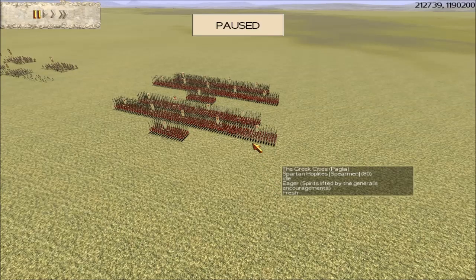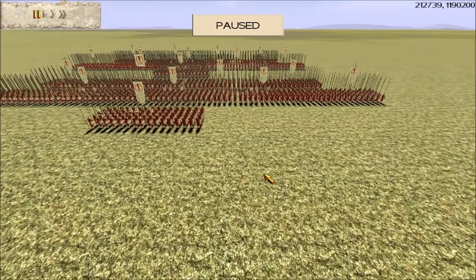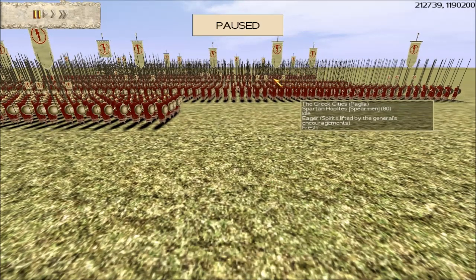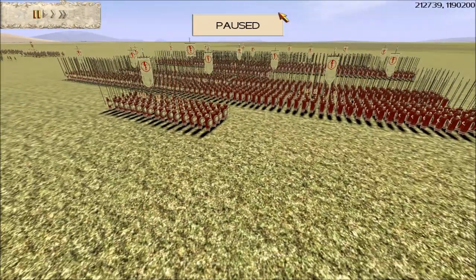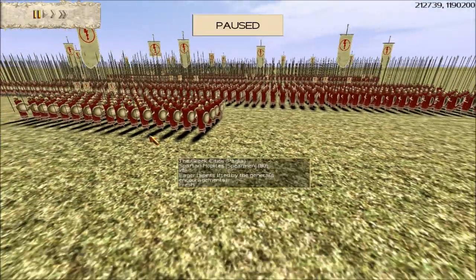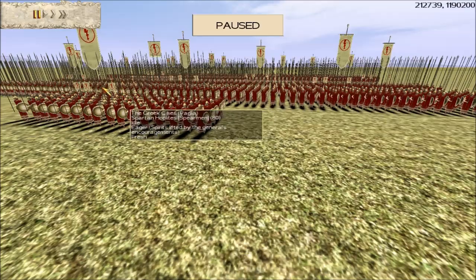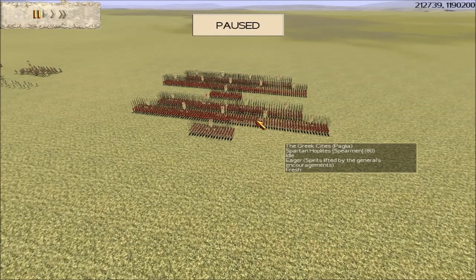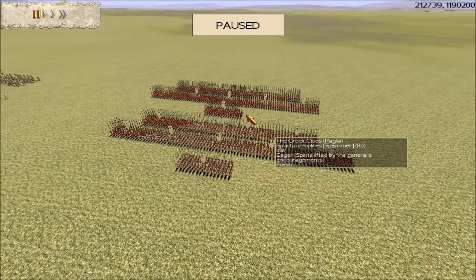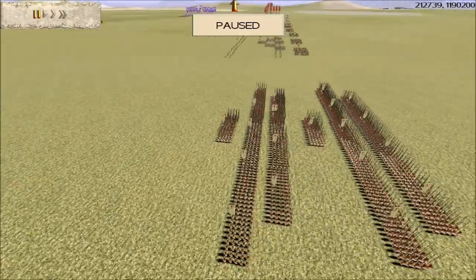Here is the other team. We have RTW player Paglia — a lot of you will know Paglia, a very good 31k player. He's brought the Greek Cities faction, and if you count here, he's got 20 Spartan units, but only 3 upgrades. Watching this, veterans — I think you need gold shield and gold attack on Spartans to get the most out of them. So by only having 3 upgrades, is he going to get the most out of these units? That's 20 units of Spartans, no archers. He's split his army into 2 armies — it'll be interesting to see how he plays this.